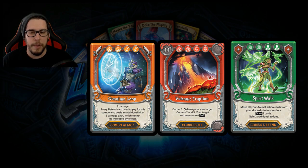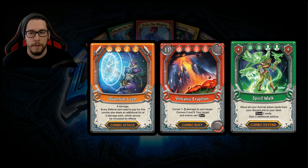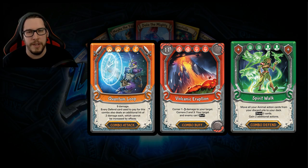Beyond all that, we have combo attacks, combo buffs, and combo defense. This is the most unique thing about this game. You'll notice those element symbols are now multiple — for example, two Explosion and two Tech for the Quantum Leap. This is your super action: once per turn you can play any type of combo card, and it automatically ends your turn. You'll still get to draw a card.